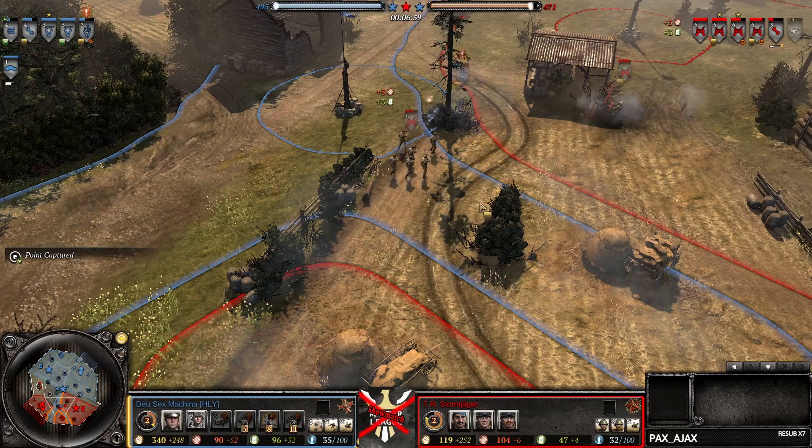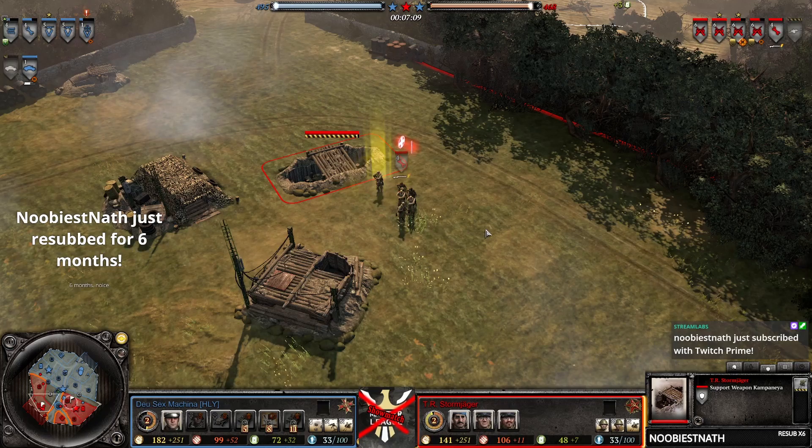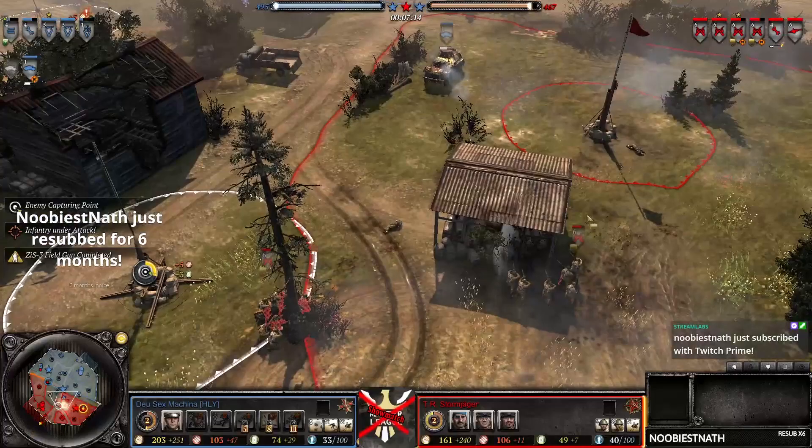We saw a fake bundle there — easily dodged by Stormjager who's obviously paying attention, so that's 50 munitions down the drain. We also have a sys gun in the build for Stormjager. Not opting for the M5 and just putting tier 3 here when you need to go sys gun just feels very bad — I think going early sys gun is generally way more consistent.